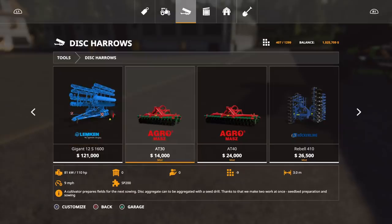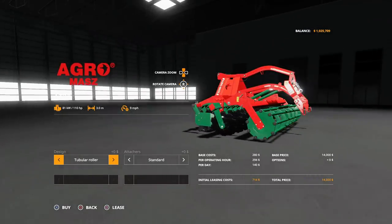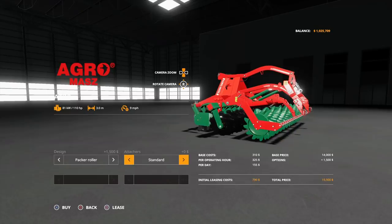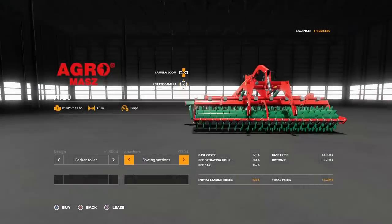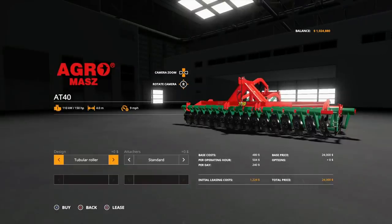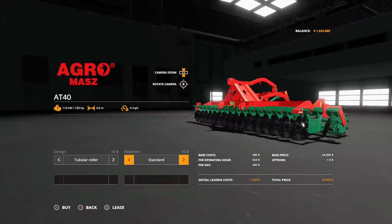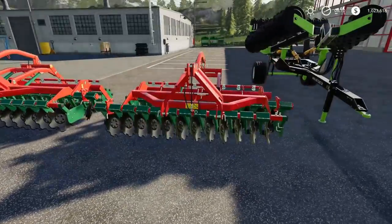Here we are with the AT30 — it's 14,000, three meters wide, nine slots, requires 110 horsepower. You can do tubular roll or packer roll for 1,500 extra, and you can change the ring roll. Attacher is standard sowing section. Then the AT40 is 24,000, four meters, 10 slots, 150 horsepower — it's the bigger one and has the same options. Both look really nice.